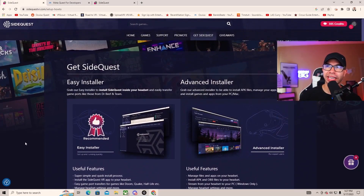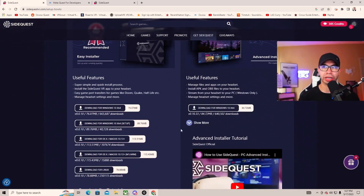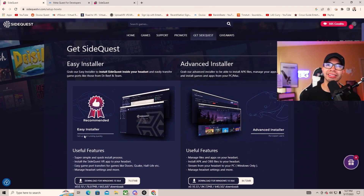Next, you need to download the easy version of SideQuest — it's called the Easy Installer. Download it for Windows, or check the description for other platforms. Mine is Windows so I downloaded the Windows version. You want the Easy Installer because it's just a few steps. You download this onto the PC so you can later link your Quest 2.